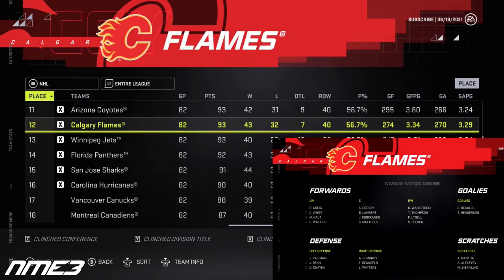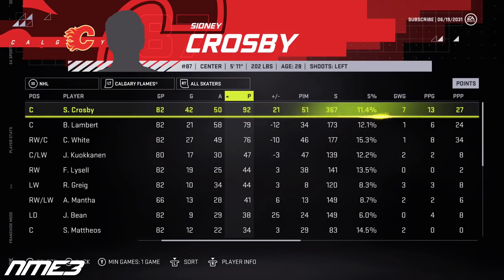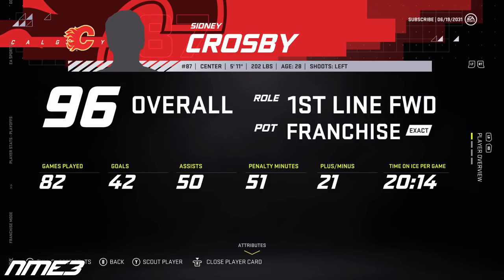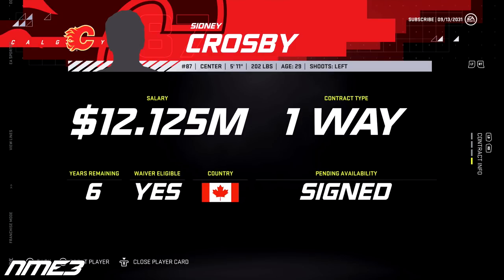For the second straight season the Calgary Flames make the playoffs after finishing 12th in the NHL, but they don't make it out of the first round. The Vegas Golden Knights easily dealt with Calgary in just 5 games. Crosby in the last year of his current deal had a huge season scoring 42 goals and 52 assists for 92 points in the regular season, and in the playoffs had 2 assists but was a minus 6. He jumps back up to 96 overall and in the offseason signs again with Calgary on a 6-year deal worth 12.1 million dollars per year.